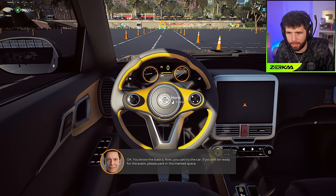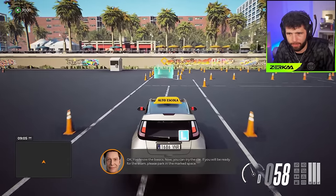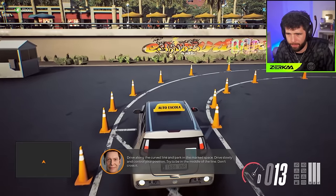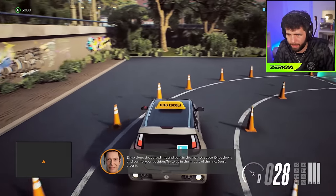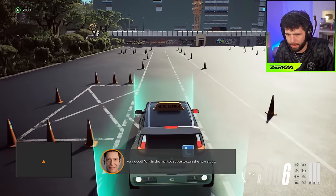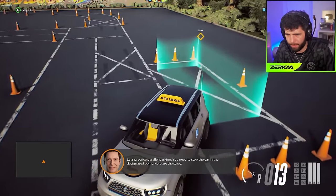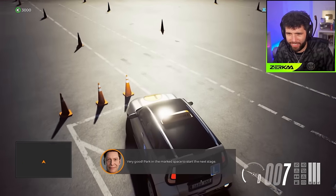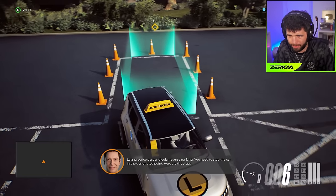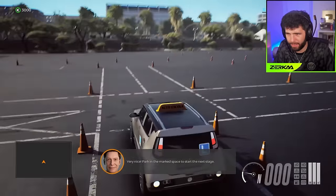You can try the car if you feel ready for the exam - park in the marked space. Drive along the curved line and park in the marked space - drive slowly and control your position, try to be in the middle of the line. Let's practice parallel parking - stop the car in the designated point. Very nice! Let's practice perpendicular reverse parking. Very nice! Mouse and keyboard wasn't the best but it works.